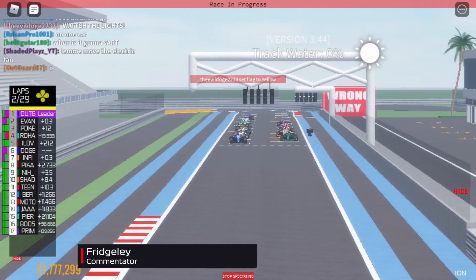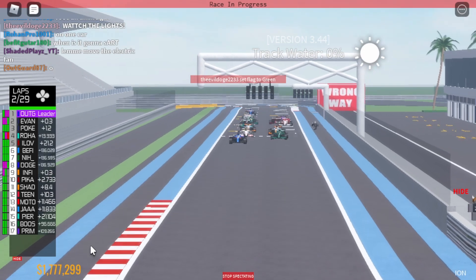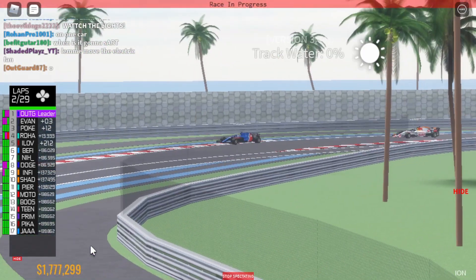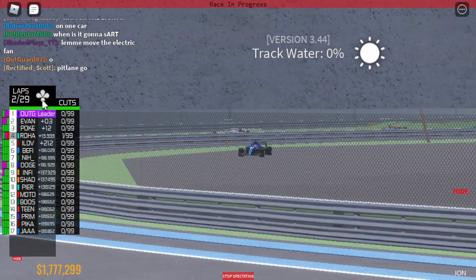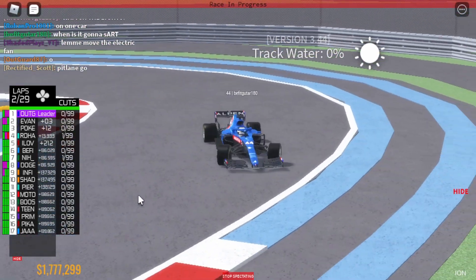Five lights ahead of the drivers for the UAE Grand Prix. It's lights out and away we go! Beffy gets a load of wheel spin off the line but overall a decent start. I think there's Doge in the background. Yeah, Doge got a great start and there was a McLaren spinning off there — I think that might have been Shaded — and then we have a whole gaggle of cars following.